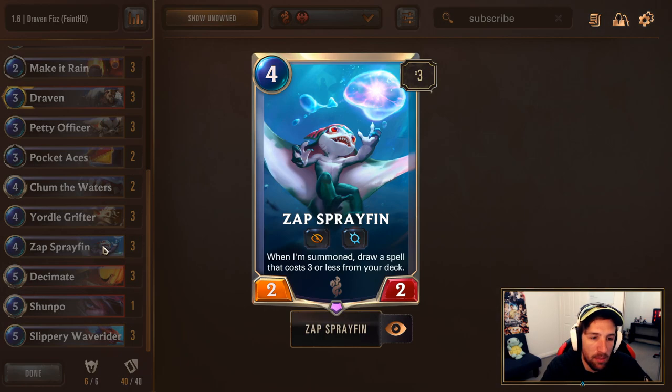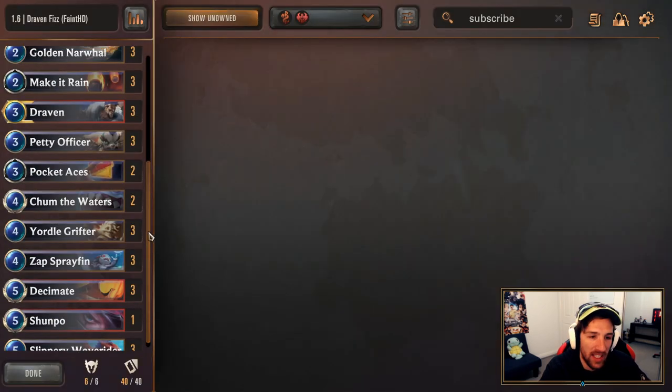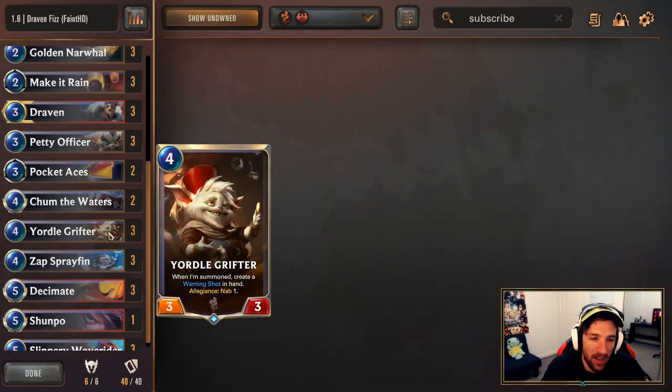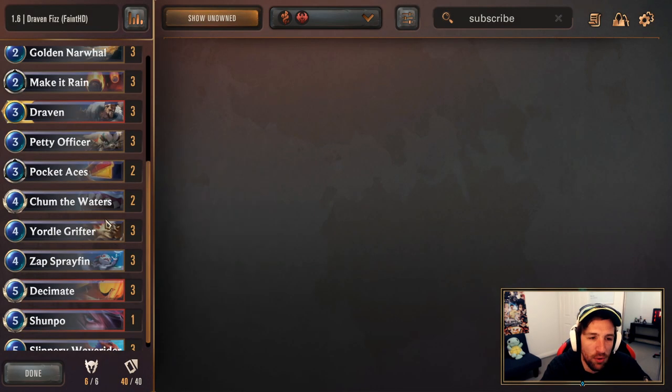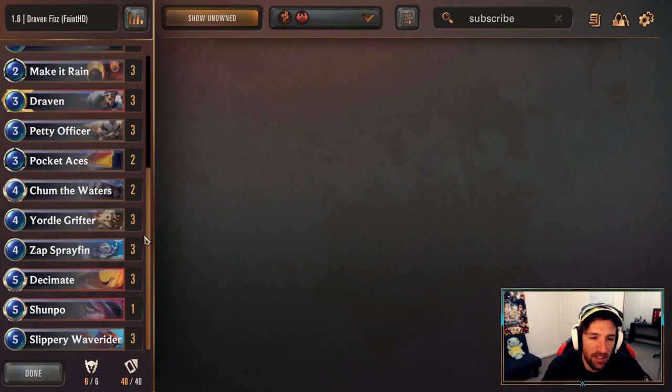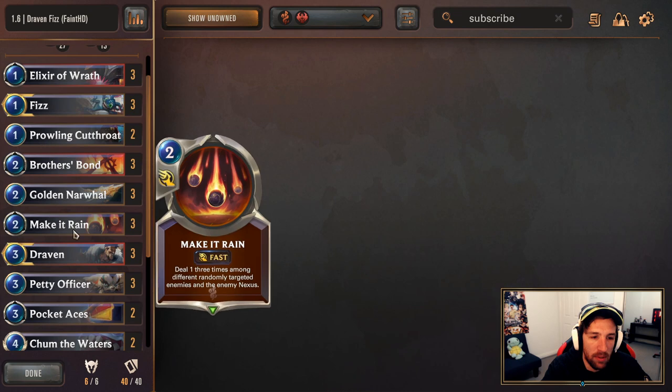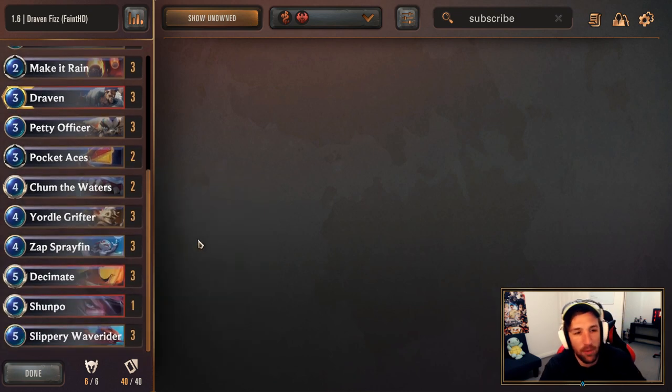Zap Spray Fin for similar reasons to the elusive strategy — tutoring and drawing cards all in one, very powerful for the deck. Yordle Grifter for some value and some Warning Shots, just to have a bit of fun. We tried it without Yordle Grifter but we're now reverting back to where we started. I think this is a great choice because we kind of want to have a bit of value and resources to make this game go a bit longer so that we would eventually hit our opponent in the face with a big amount of damage.